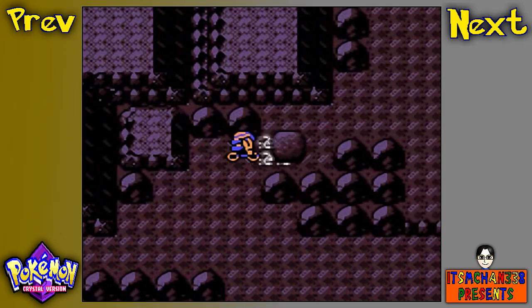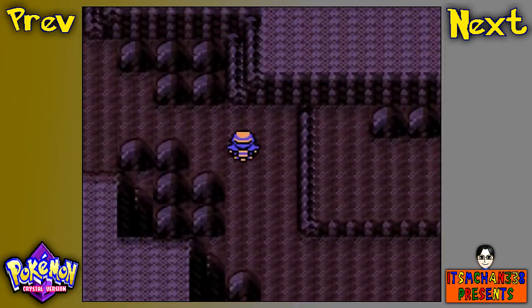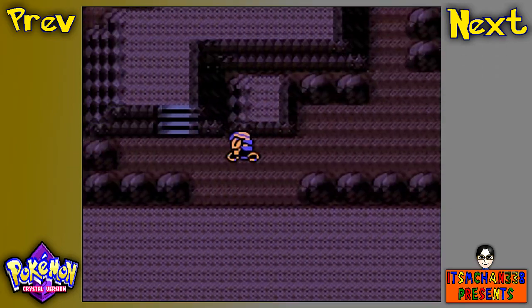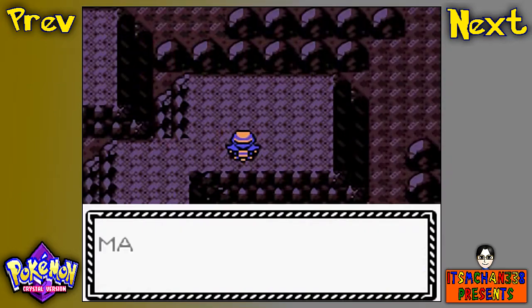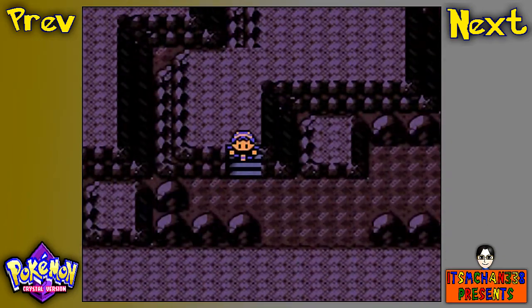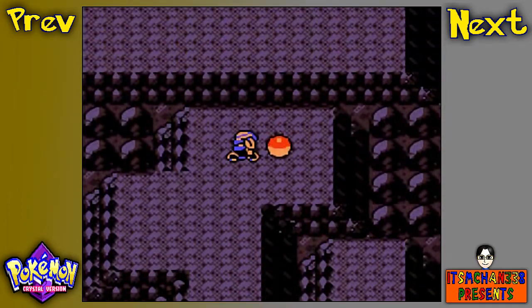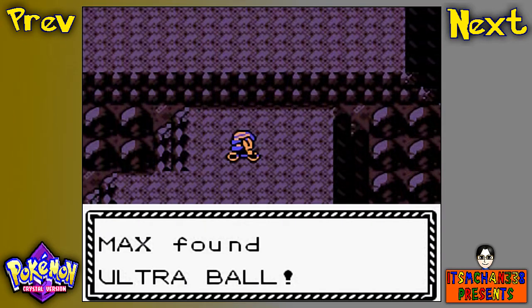This is what it looks like when you use Strength. Actually, we have already experienced what Strength looks like because we had to use Strength in order to go through Chuck's Gym. Over here, you can get yourself a Hyper Potion — very nice item. And progressing onwards up here, we have another item which is an Ultra Ball.